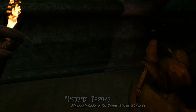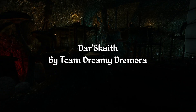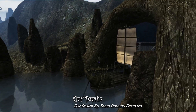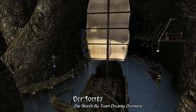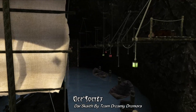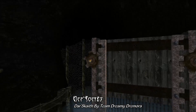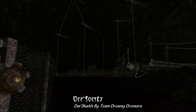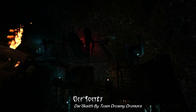For our third mod, we have the unfinished alpha Dark Skaeth by Team Dreamy Dremora. This was arguably a far too ambitious mod to seriously attempt in just two weeks' time, basically adding a hidden underground pirate town to the Azura's Coast region, with an outdoor hidden cove. There's certainly quite a bit of impressive work that went into building what you can see here, with new land models designed to blend in with the landscape and some really interesting designs. But you won't find any NPCs or quests, as the team ran out of time, and notably the ships don't have interiors, so it is still very much an alpha.